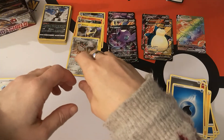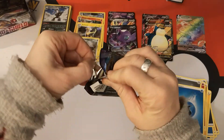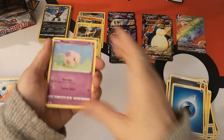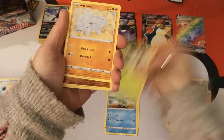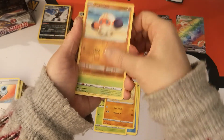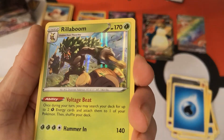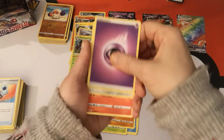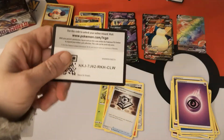Holy moly — 29 minutes. Need to switch it up a tad. We have a Munna, Roselia, Turtwig, Blipbug, Rhyhorn. Reverse Holo Clobberpus and we have a Rillaboom Holo — very, very nice. You can go just there. We have a Psychic Energy, Ferrothorn, Heatmor, Metal Saucer, and there's your code.